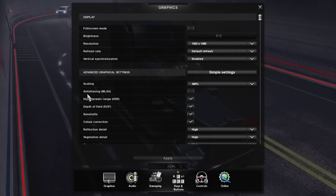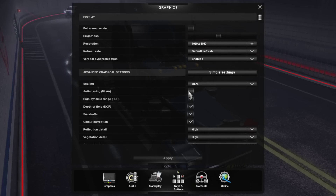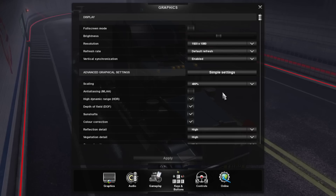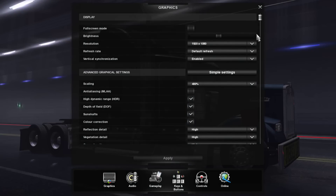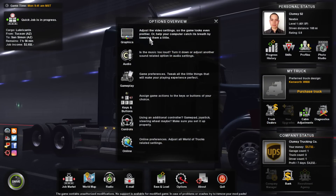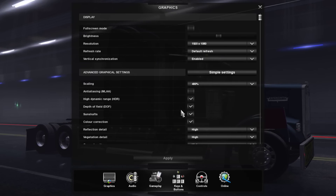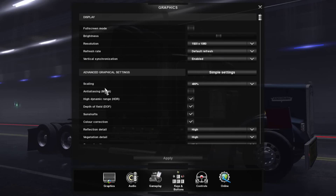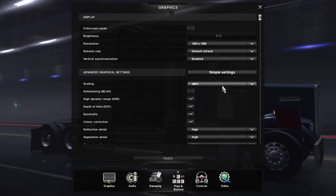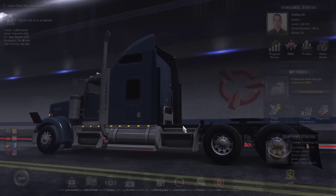CPU upgrade is part of phase 2, hopefully in December. Everything is maxed out except mirror distance and anti-aliasing — MLAA is a very old, performance-intensive technique that's not worth it in terms of image quality. I would advise just sticking to 400% scaling if your video card can handle it; it requires more memory but makes your picture a lot better.